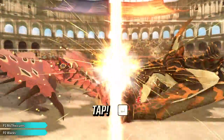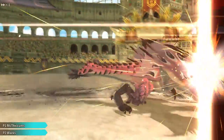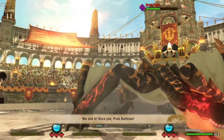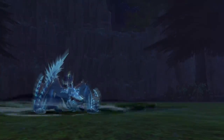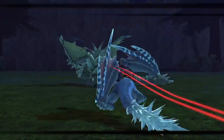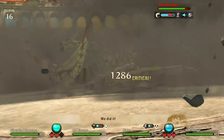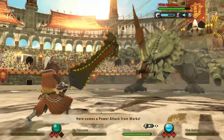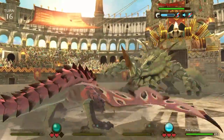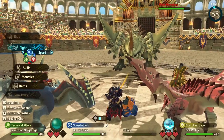So not only are we going to be going over various increases for your monster, but we'll be setting up a full-blown build with your character as well. The first thing we're going to go over today is the genes required for the Silverwind Nargacuga, which is the Deviant version of Nargacuga that you can get in high rank. Then we're going to go over all of the armor and weapons we can use with this build to really optimize the amount of damage we can do.